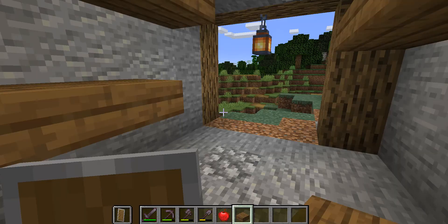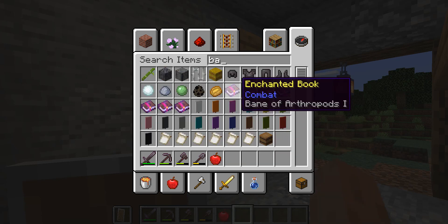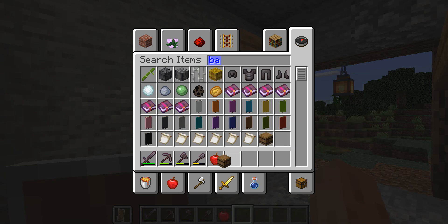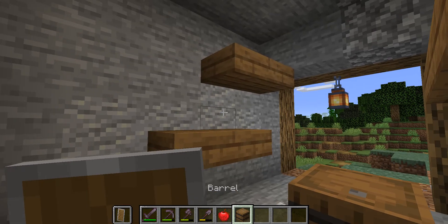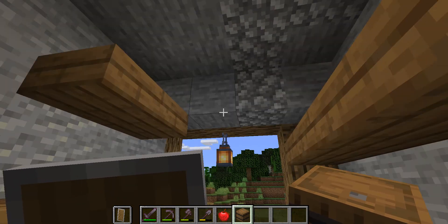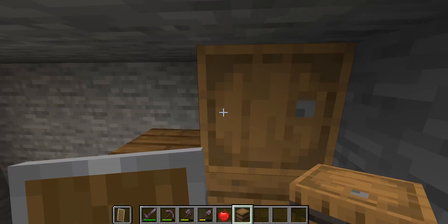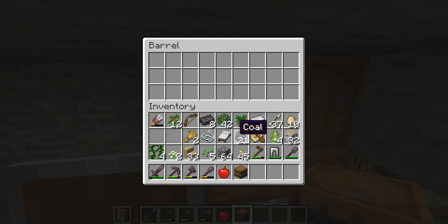So we're gonna add little shelves right along here. On those shelves we're gonna put various stuff like barrels. You could put barrels on there — I like to put barrels on my builds.